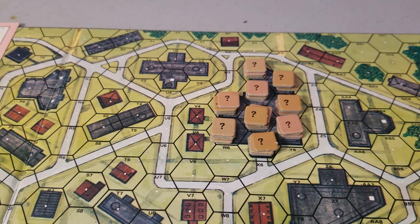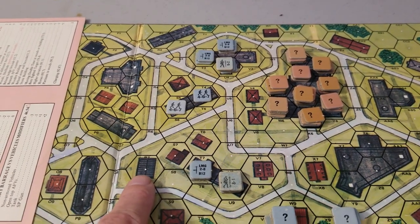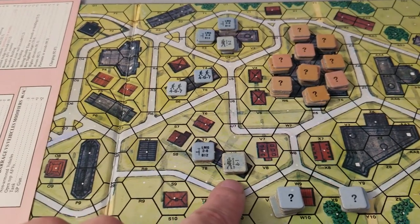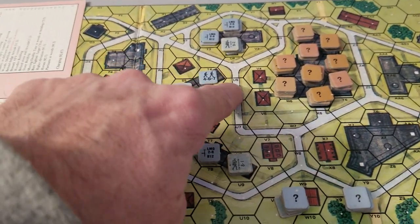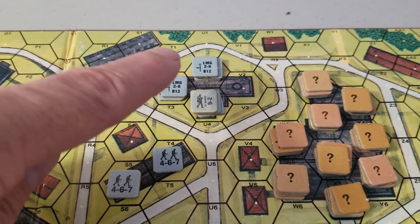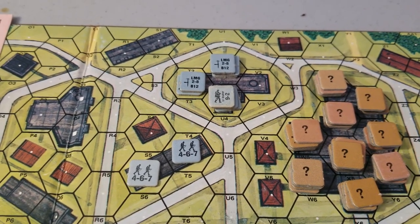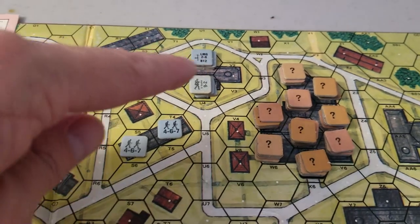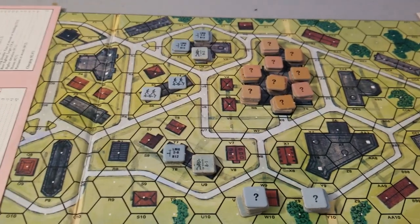Here's the German setup before putting any concealment counters down. R7 is left empty. I've put a couple of squads in the middle building — their job there is simply to die in place. Down below I have a medium machine gun, a squad, light machine gun, and a squad with an 8 minus 1 leader — firepower over here and up this road. Up top, 4-6-7s in each hex, one light machine gun and two light machine guns over here, to get some fire across the road. And here we have the 9 negative 2, medium machine gun, and a squad — they can fire across over here and shoot over this building, hitting all sorts of spots down here.